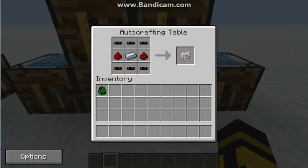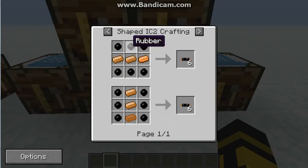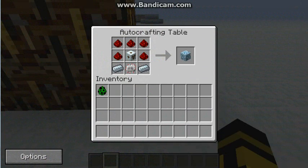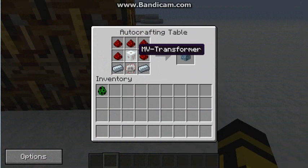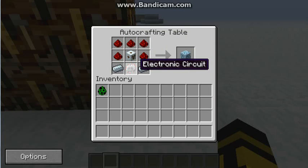Next you need an electronic circuit — that's your redstone, iron, and redstone surrounded by copper cables, with rubber at the top and bottom. Now all together, you have the Medium Volt Transformer in the middle, surrounded at the top by redstone, with refined iron on the sides and a new electronic circuit.